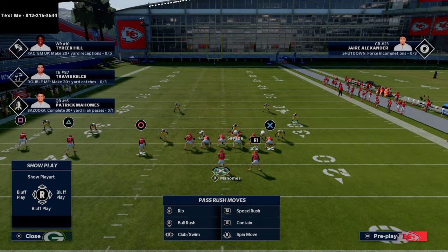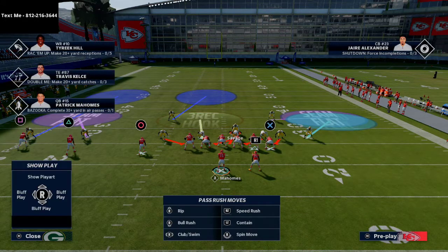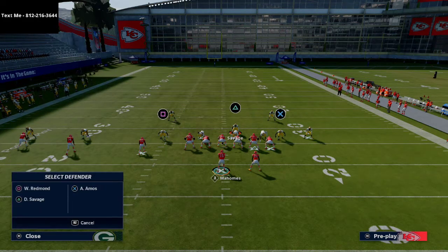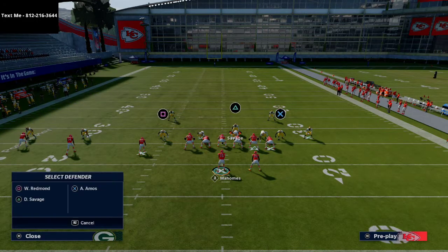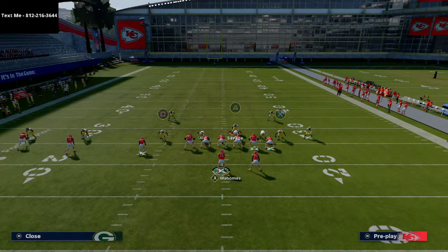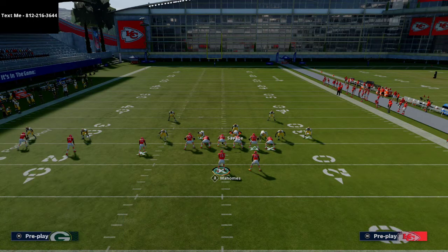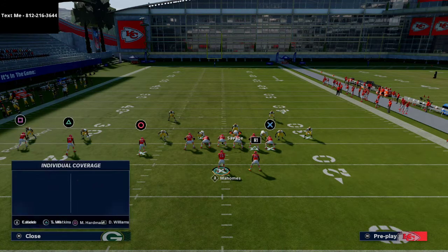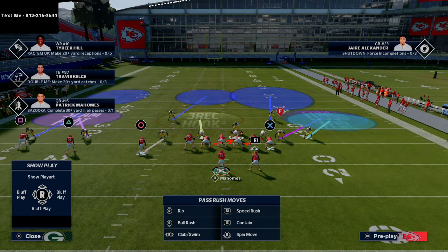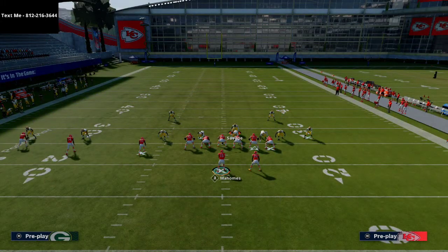From there, we're going to press coverage. We put our outside corner on the right in a cloud flat zone, our safety on the right in a deep half zone, and the linebacker on the right in a curl flat zone — remember those are at 5 yards. On the left side, we're either going to man up the slot receiver or put that linebacker in a vertical hook.